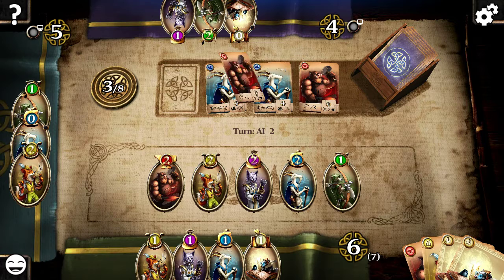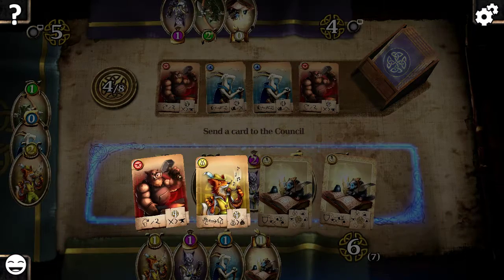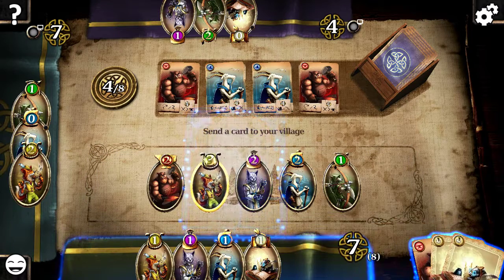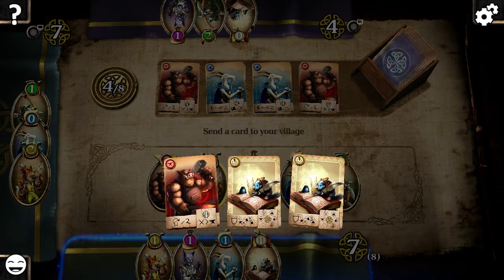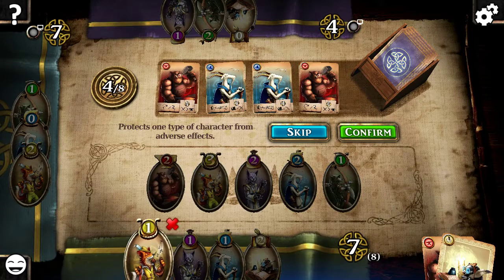We're gonna do a swap here - not bad. So you can see there are two other players, one on the top and one on the left of me. That's what they have on their playing field. The more of one card you add - say I have two scholars and I add them to an already existing scholar on the playing field - basically you can level up that one hero.